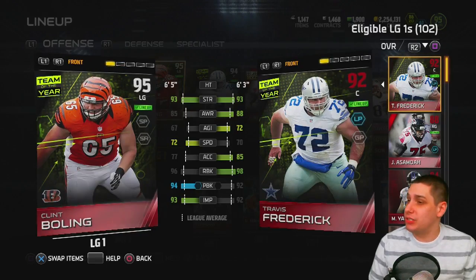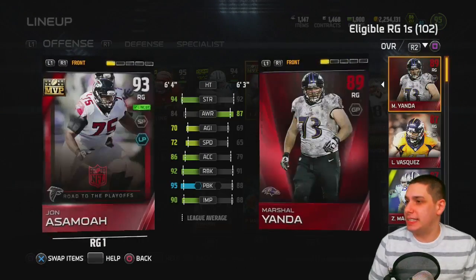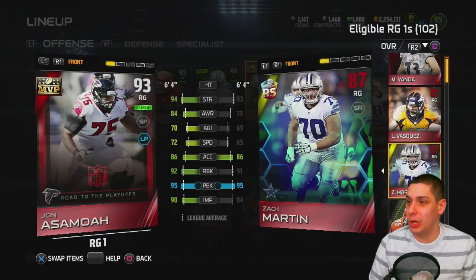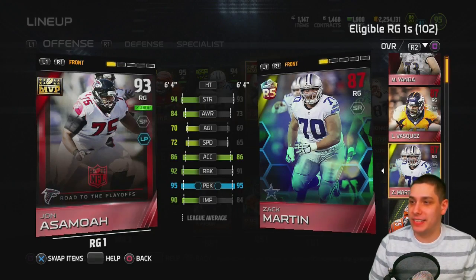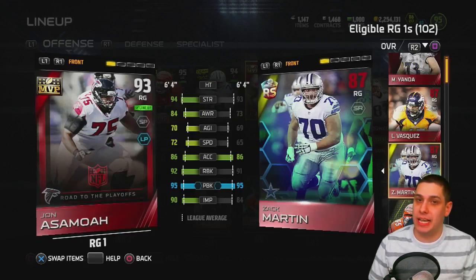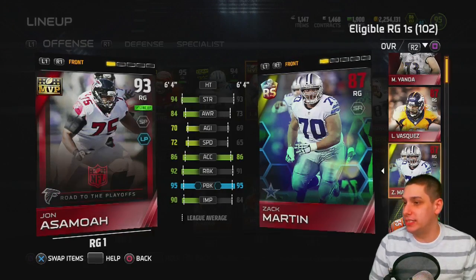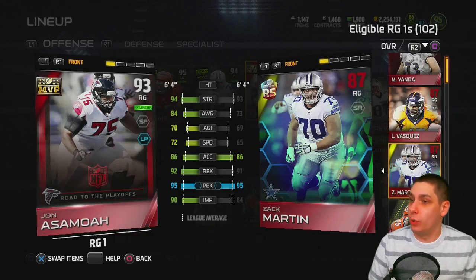John Asamoah at right guard is another upgrade — we took out Zach Martin. I was a little hesitant because Zach Martin has 93 strength, they're the same in pass block, and he's only one lower in run block. But the big difference is Zach Martin has a 73 awareness, which is atrocious. Offensive line awareness isn't as critical as at other positions, but it's still important enough. Asamoah isn't expensive and he's pretty much the same or better in everything.